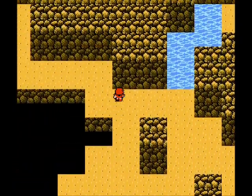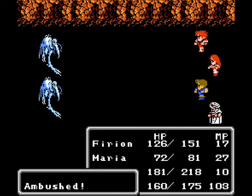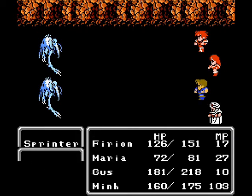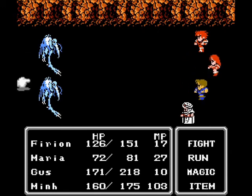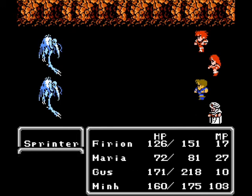Here we get some new enemies and they ambush us. This is slow. Try to preserve Maria's MP as much as possible — you're gonna need it.